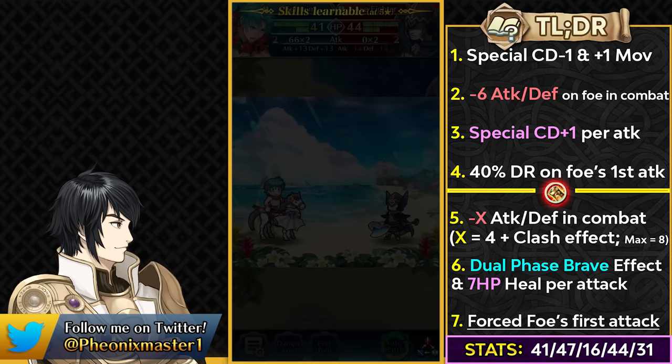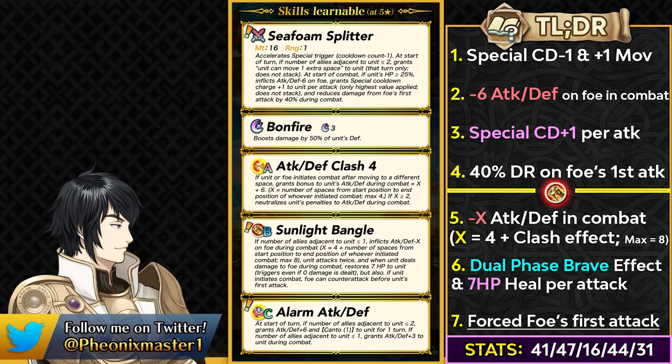Summer Ephraim's weapon is Sea Foam Splitter, which gives him reduced special cooldown. At the start of turn, if the number of allies adjacent to him is less than or equal to 2, he gets plus 1 movement. We've seen this kind of effect before on the Alarm skill and on Noah as well. Getting extra movement is amazing — Brave Seliph and Legendary Seeker are good indications of that. At start of combat, if his HP is at or above 25%, he inflicts minus 6 attack and defense debuff on the opponent and also gets special charges on both enemy and own attacks. He can also reduce damage from the foe's first attack by 40%.